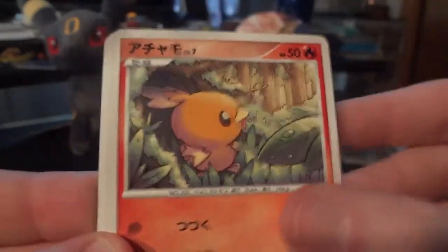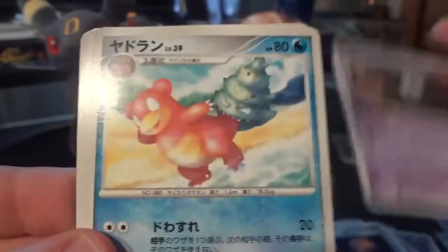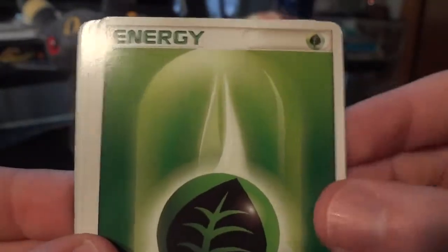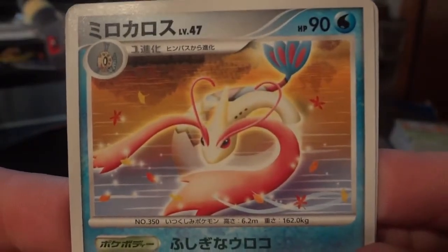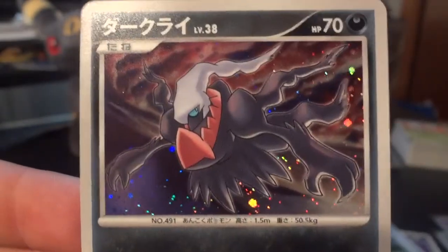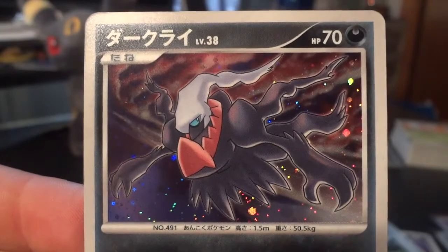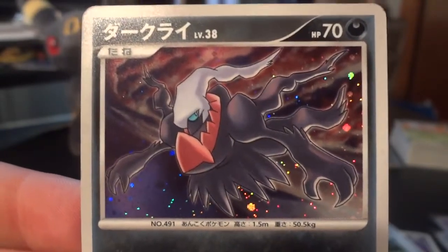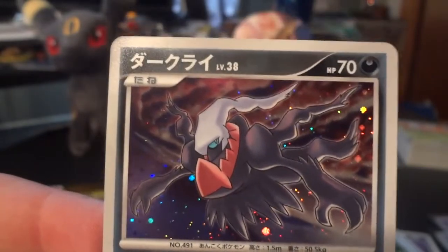Eevee, Torchic, Koffing, Spearow, another Moonlight Stadium, Unknown G, Slowbro, and a Grass Energy. First rare is another Milotic — I love this card so it was nice to get another. Second is another Vaporeon, and nice — Darkrai holo! I forgot about Darkrai; I had seen him listed as available for this set — as a bird chirps outside my window. Lovely card, so nice. Three packs to go.